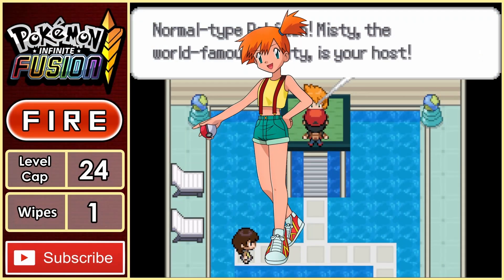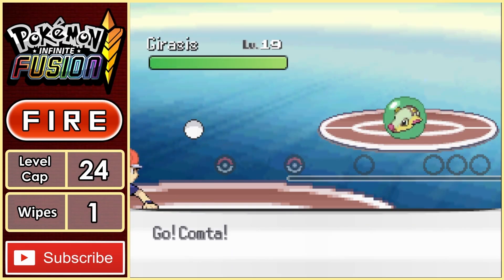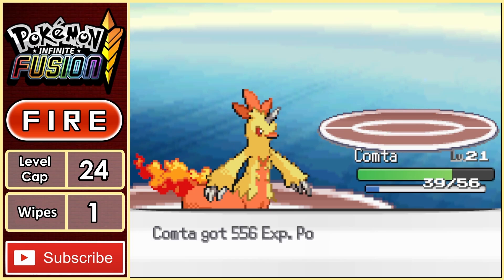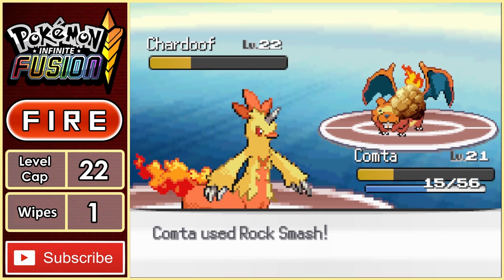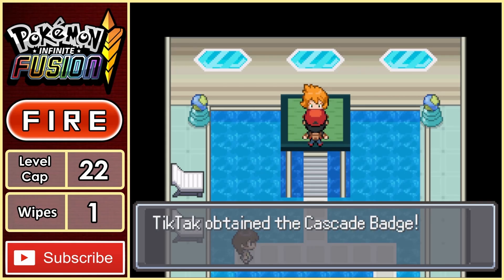Misty is next up, and she's ditched her Water Pokemon and will instead be using Normal types in this battle. First up is Gracias, and all it takes is back-to-back Flame Wheels from Comtar to eliminate her first Pokemon. Next is Chadoof, which looks cool, but it's light work from Comtar, who can take it out with some Rock Smashes. With that, Misty has been beaten and we now have two badges.